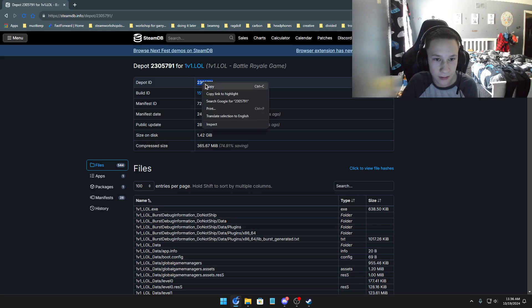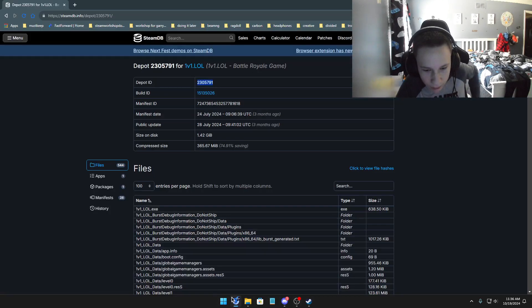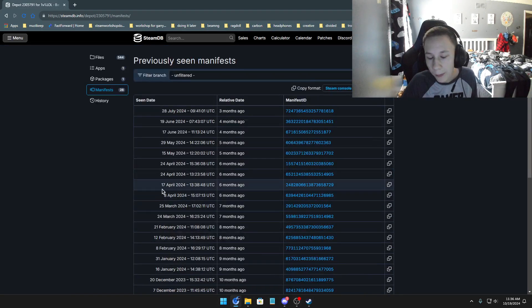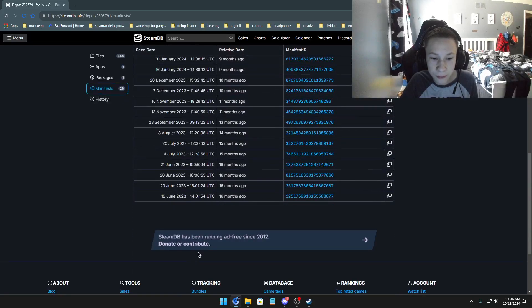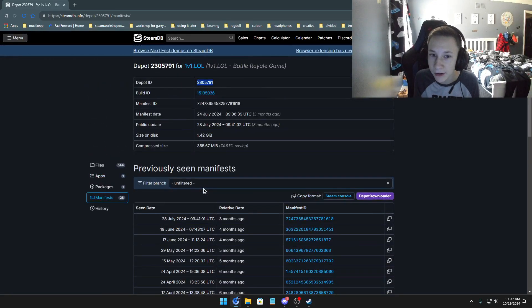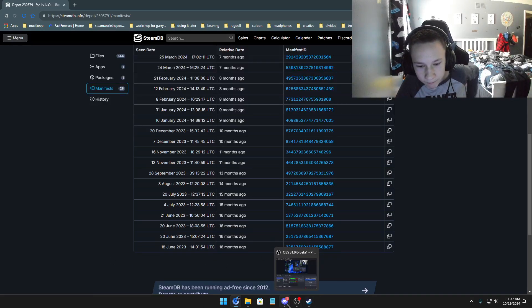Copy the depot ID, do a space, and paste it again. Now go back to the website and go to Manifests. You're probably wondering why there are so many manifests - well, these are all the versions of 1v1.LL that are currently listed. These are the only versions that were supported when 1v1 officially came out on Steam.